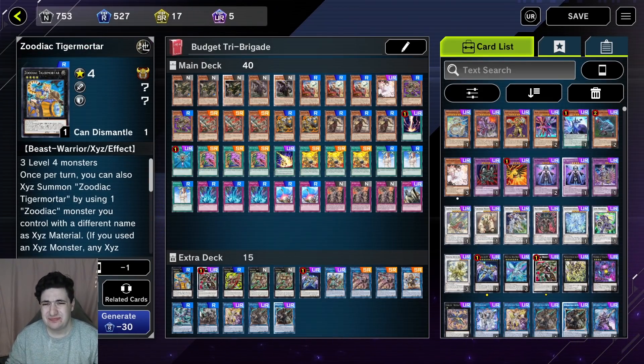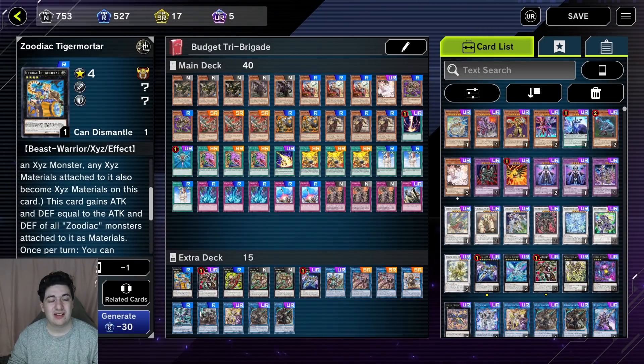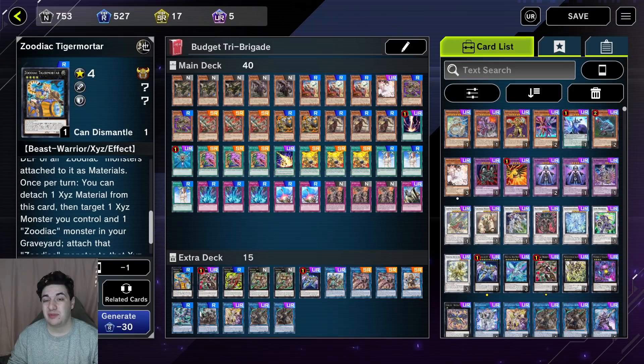Now we're on to our Extra Deck. For the Zoodiac XYZ monsters, we have one Tiger Mortar. The effects don't come up too often. It can replace its own material, so if you have Ramram under it and a Whiptail or Thoroughblade in the Graveyard, you basically just switch them. It's probably the best of the Zoodiac XYZ that don't have a particularly strong effect — though they're all good since they're all one-card XYZ.